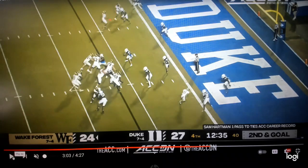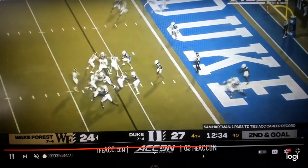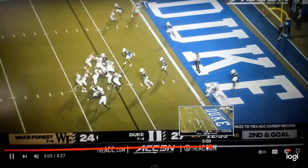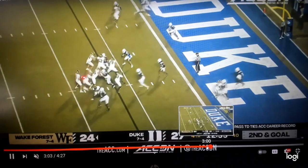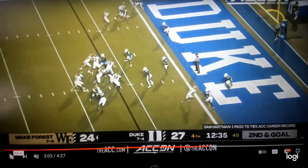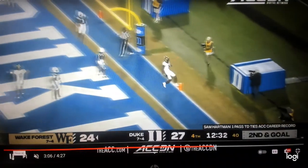Everyone in the red zone on the goal line runs the rub routes — that's your pick game. He pretends he's going to run a rub route, freezes right there, and then creeps right behind him. Great design all around. The number one receiver freezes and then goes right there for the crosser. Walk, walk, and then go. Watch that safety — he comes over with no idea this guy is right behind him. Play action, they make it look just like they run tight zone all the time, and the quarterback knows he has him on the crosser. Excellent design by the Demon Deacons.